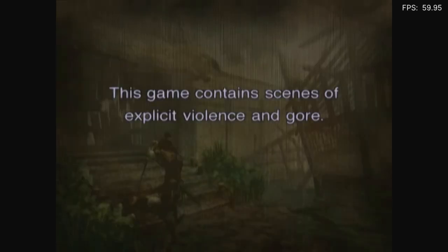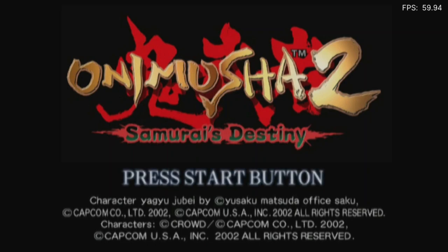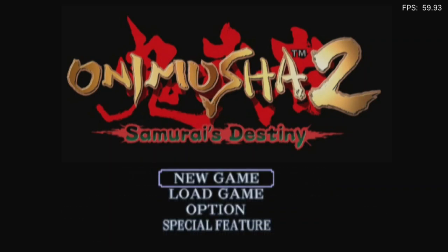It's weird, because the in-game menu in Dawn of Dreams was perfectly fine. It was just the title screen, and when it came up with chapter names or new stage names, the splash screens were busted. It's just very strange. But Onimusha 2 also has a working menu — title screen, whatever you want to call it.